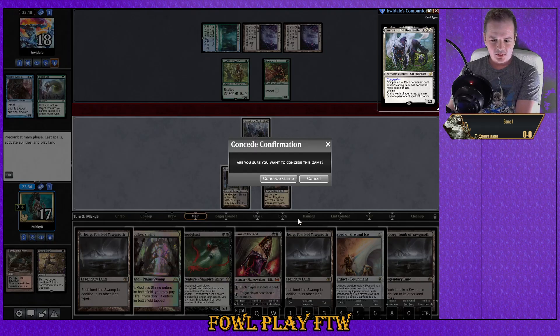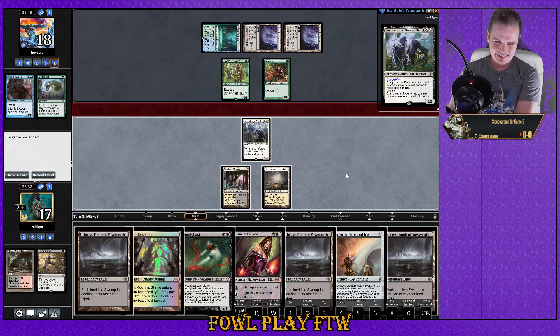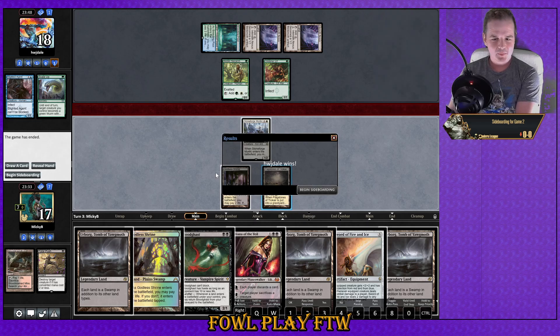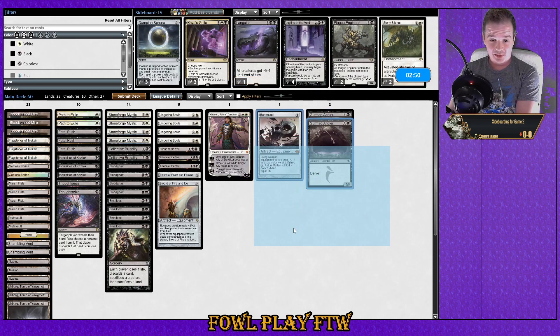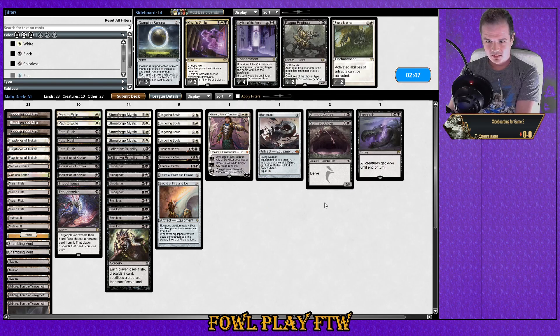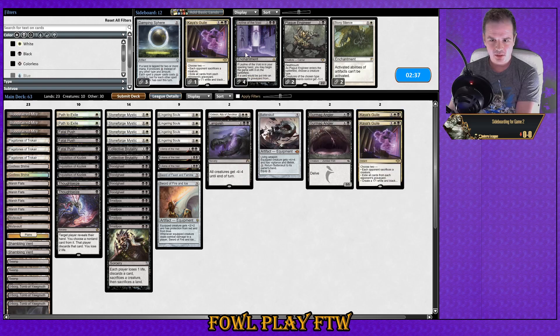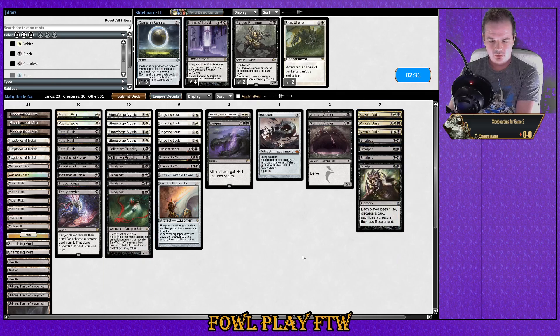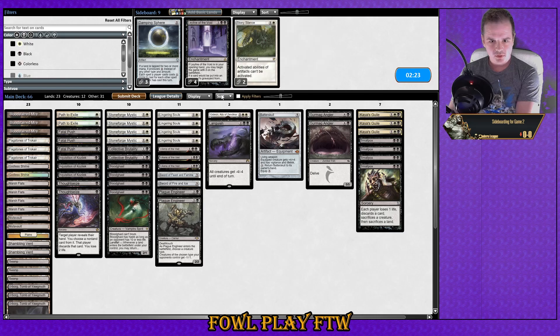We've got triple Urborg in hand — a bit amusing, that's not the half of the combo we want. Infect with Lurrus, fun times. These opponent-sacks-creatures effects aren't super amazing here just because a lot of the time they're going to be sacking a Noble Hierarch or something. I do like Plague Engineer though — Plague Engineer looks fantastic.